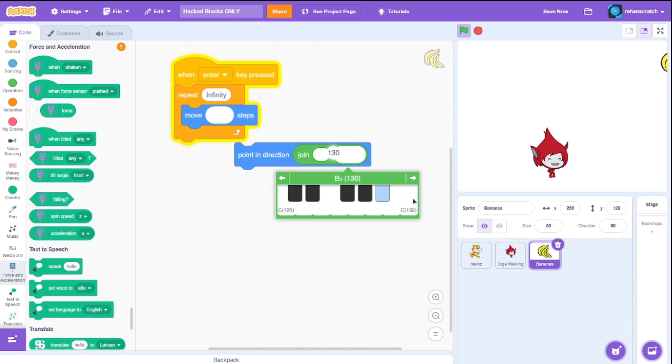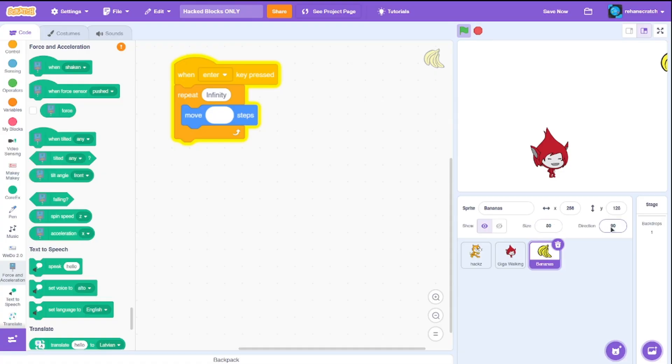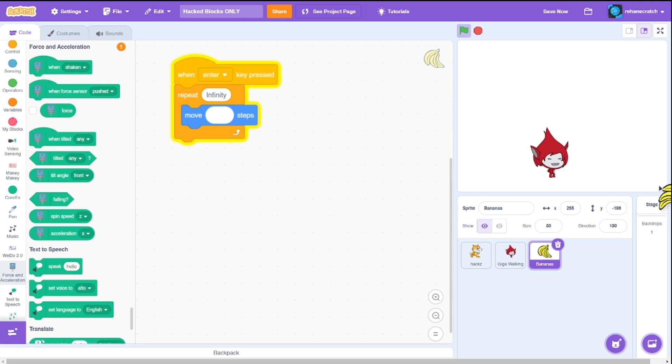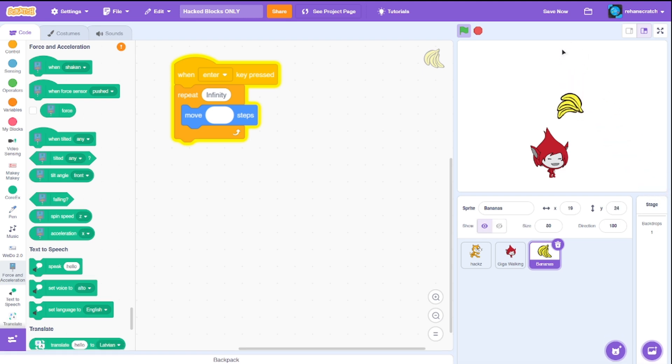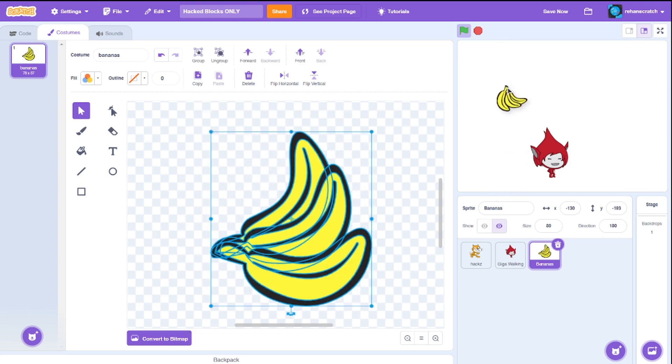There's no 180 in the block's values, only up to around 130. So I'll change the direction manually to 180 in the sprite properties. In theory this should work — let's grab our banana. Yes, it falls from top to bottom! Then I can go to costume, select rotate, and now we have a banana falling properly.